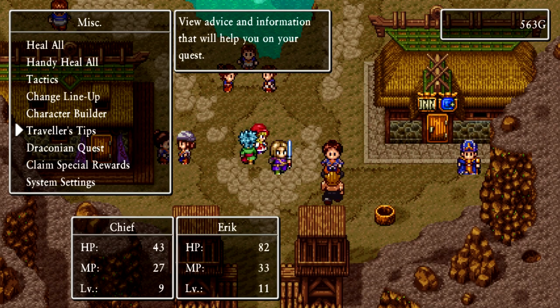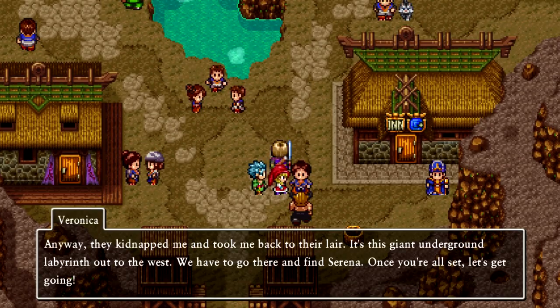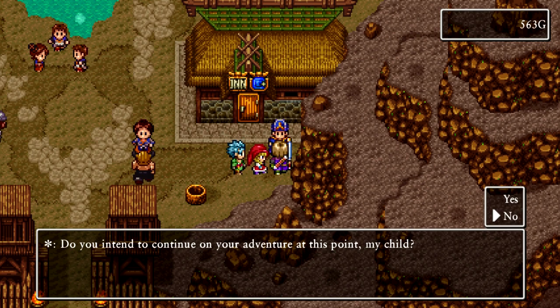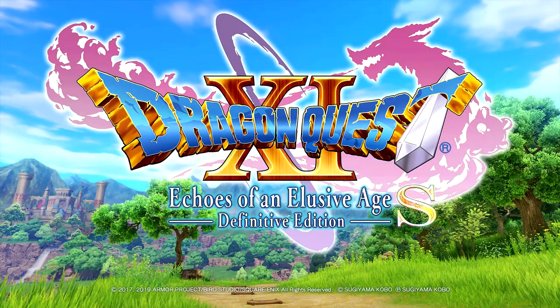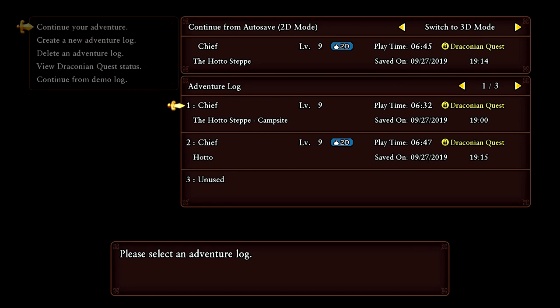Getting to the main menu is easy — just press B and you automatically talk to your party members, like in the Dragon Quest DS games. We're going to head to the title screen and load the 3D mode. I know you might have wanted to see more 2D mode, but I gave it a little look. We're going to continue the 3D mode because I'm not losing all that progress.